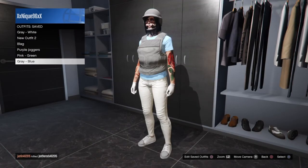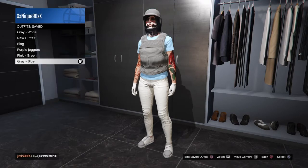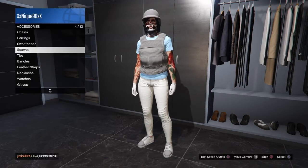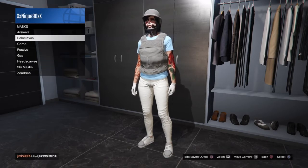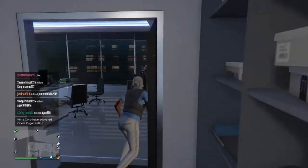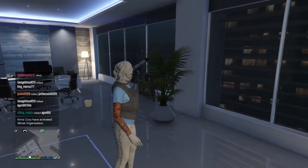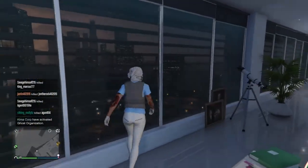Comment down below and let me know what else you'd like to see on my channel. So this is the outfit I'm going to be recreating with the head scarf and everything. First, you want to have your outfit made and then make sure you save it with the bulletproof helmet on. After it's saved, go put on the head scarf. You can buy head scarves at Vespucci Beach, and go to the crime section — it's going to say head scarves.